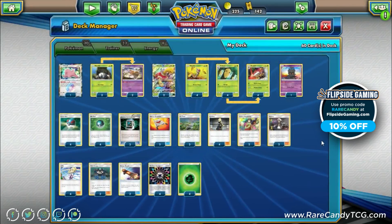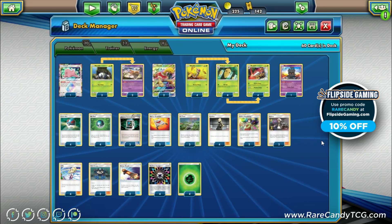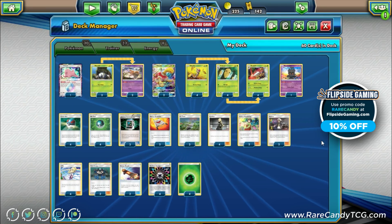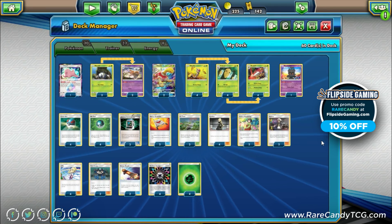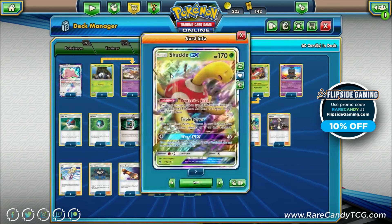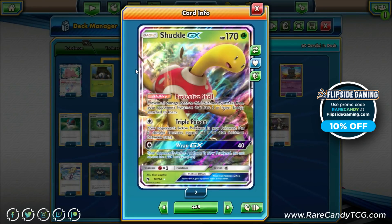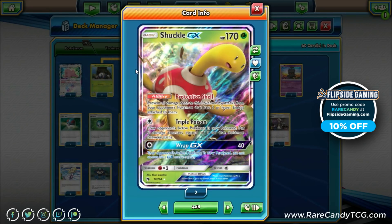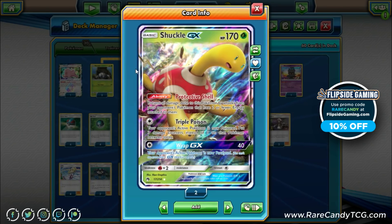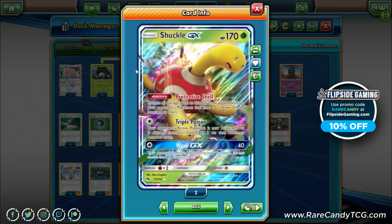Another downside to Beedrill is that you're knocking yourself out going into your opponent's turn, so after Beedrill gets knocked out we have to promote something for our opponent to attack into. In standard format our wall options are pretty limited, but our best option is going to be Shuckle GX. This is our ideal wall to throw forward after Beedrills get knocked out, because it has the ability Protective Shell — prevent all damage done to this Pokemon by attacks from your opponent's Pokemon that have two or fewer energy attached.